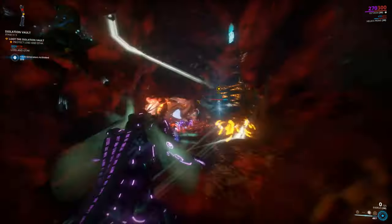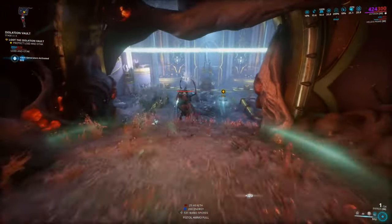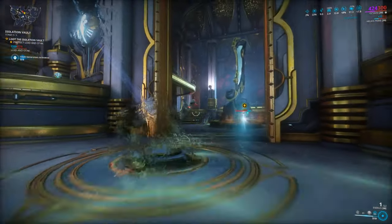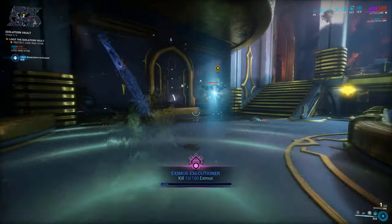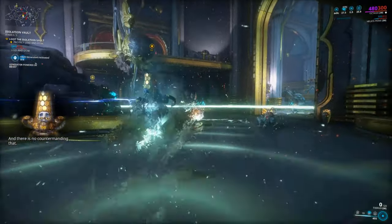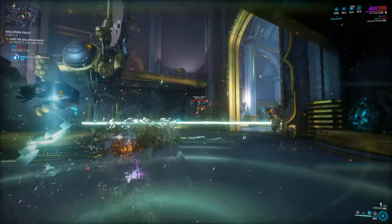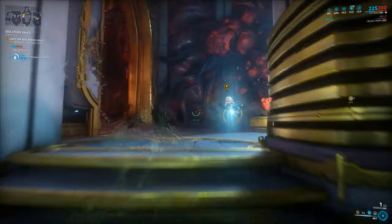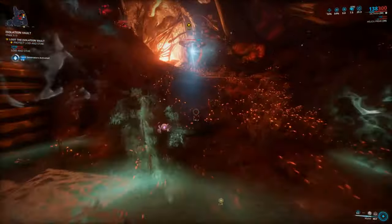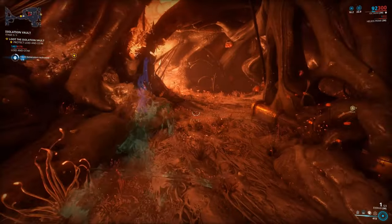Now we are again in a state of mobile defense, which is why Octavia is great — she can keep everyone distracted. Because now we have to protect Lloyd and Otak. They're going to be zooming around here on the map and activating reactive crystals — there are four of them. Lloyd and Otak are just going to be flying around activating reactive crystals, and it's up to you to protect them while they do so. Warframes with great crowd control abilities are going to do the trick. Octavia is great because the enemies just attack the mallet and kill themselves.